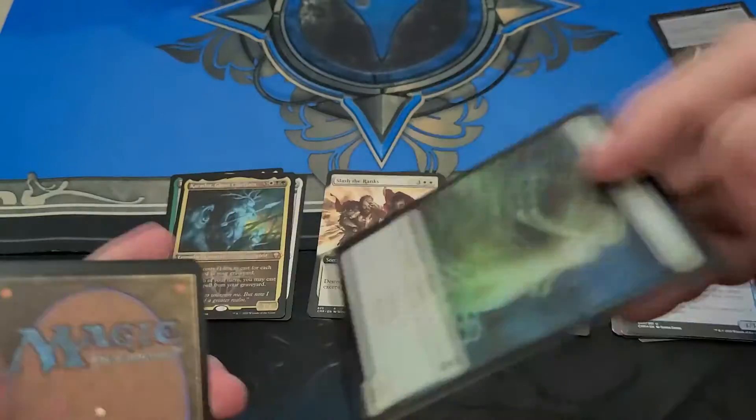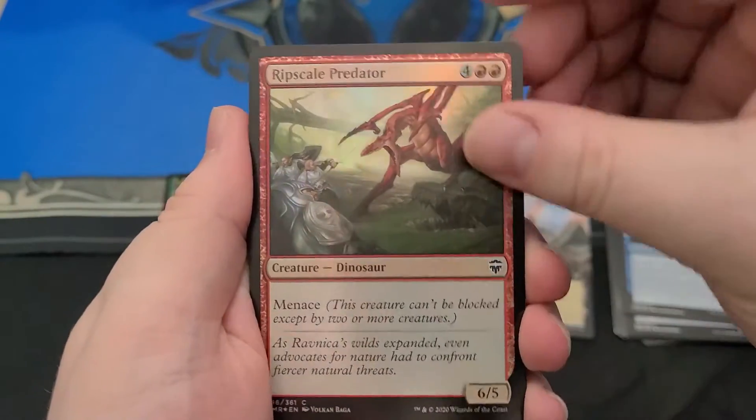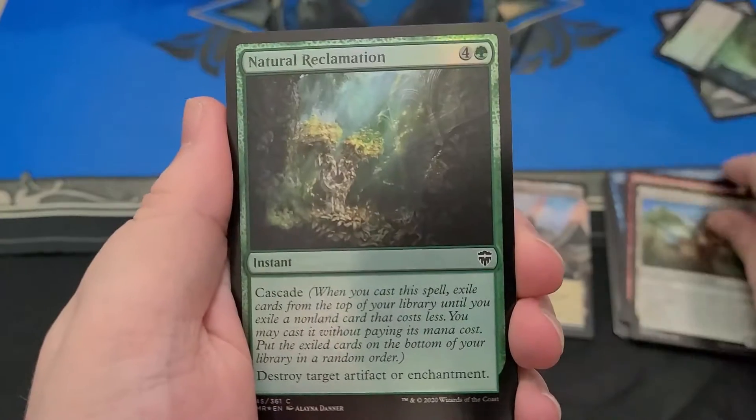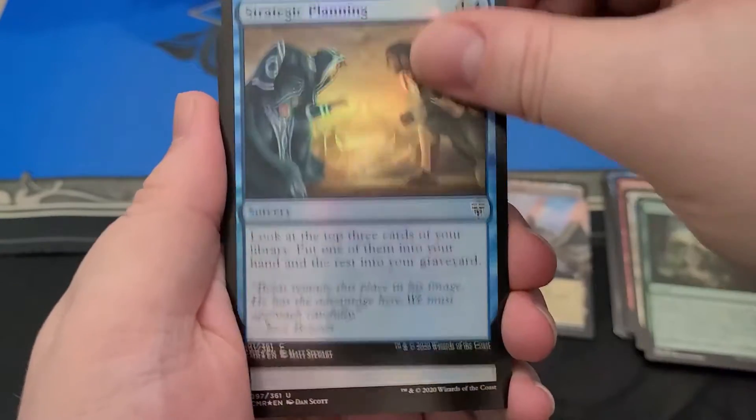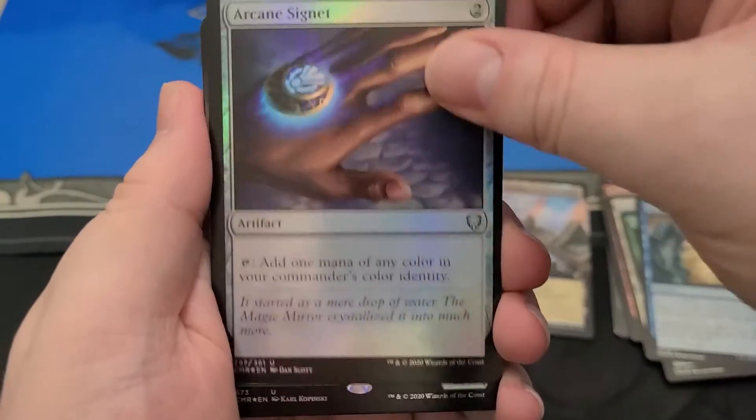I really want Nevinrull. I would definitely play that as a commander. I'm sure there's some commons and uncommons in here that are worth something or that I want. Foil Arcane Signet — yep, I want that one. Everybody does.